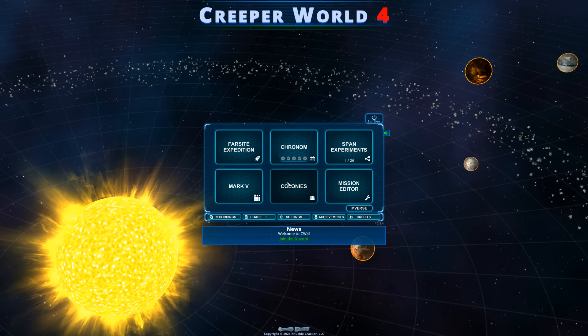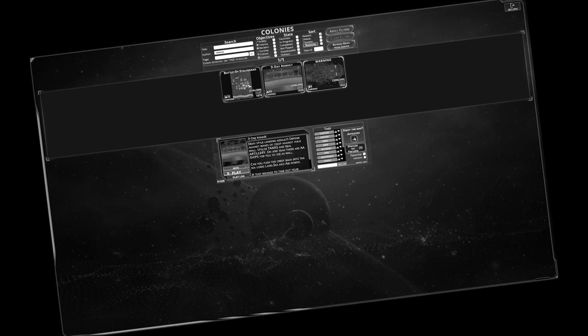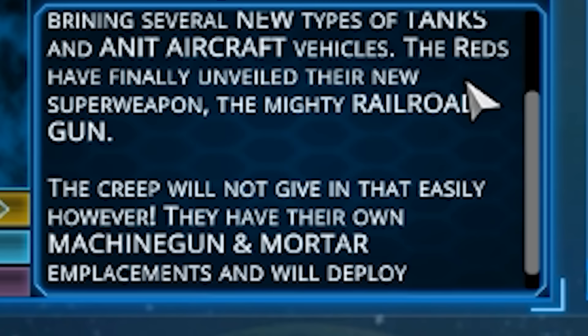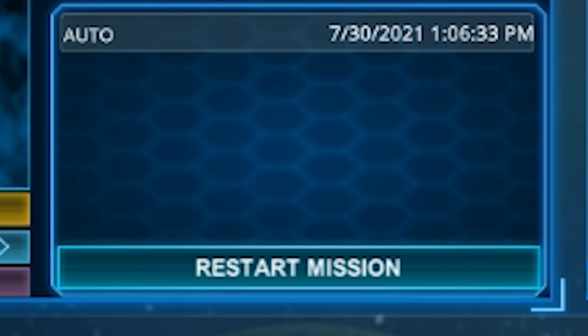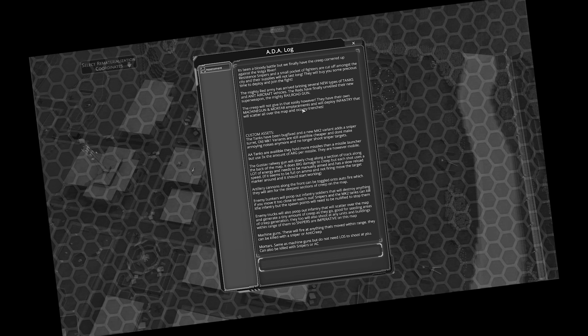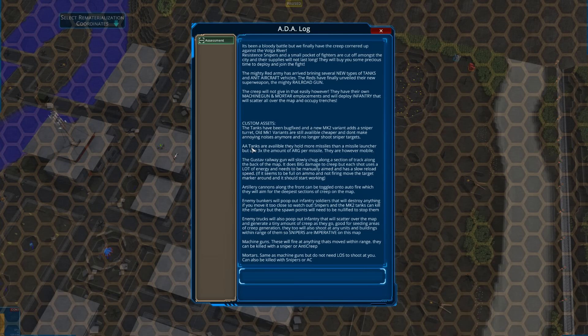That's what brought me to this map. I looked up the author — Mr. or Mrs. Chroma, we'll just call them Chroma. They also made the Battle of Stalingrad. 'The Reds have finally unveiled their new super weapon: the mighty railroad gun.' The creep has their own machine gun and mortar emplacements. We've got two kinds of tanks — one's a sniper and one's a machine gun turret. Anti-aircraft tanks are available, and then we've got the Gustav railway gun.